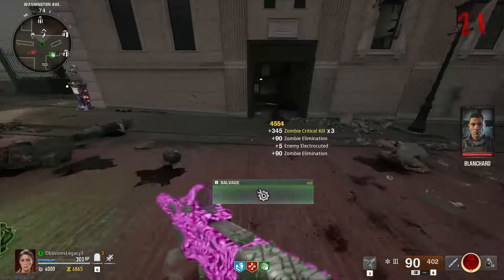We're on to the AS Val. I'm on Terminus — I'm going to activate the rampage inducer to speed up the rounds a little bit. Oh wait, I got the white-out camo! I just need 500 more critical kills and we should be good to quickly wrap this up because I don't want to stay on Terminus.